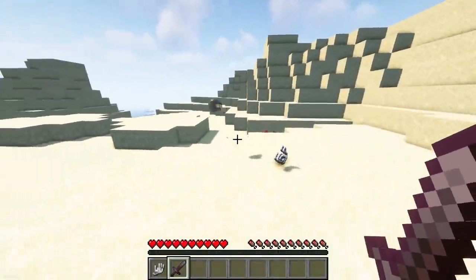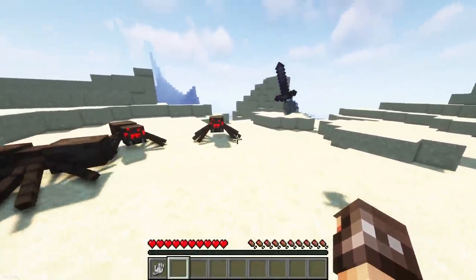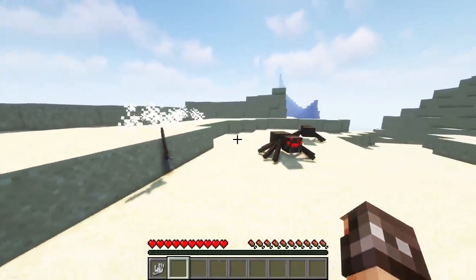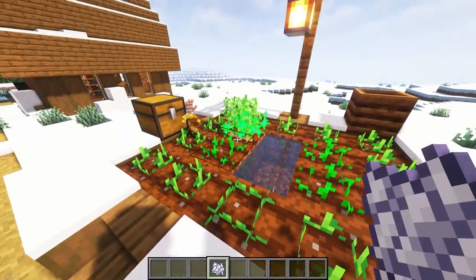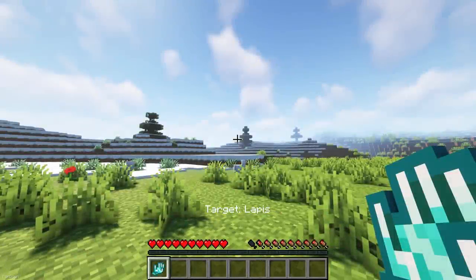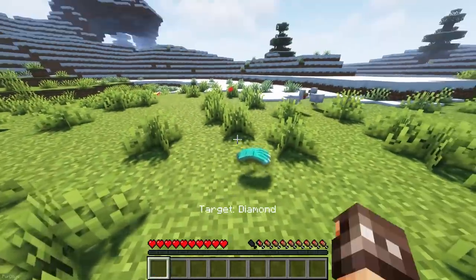Each Hand does something different. For example, an Iron Mage Hand will search for hostile mobs and kill them, as long as it has a weapon to do so. The Gold Mage Hand will harvest fully grown crops and replant any seeds. Whereas the Diamond Mage Hand can be used to point to the nearest ore block.